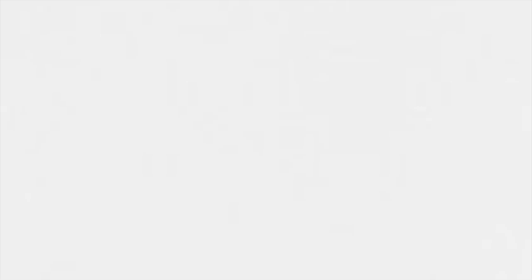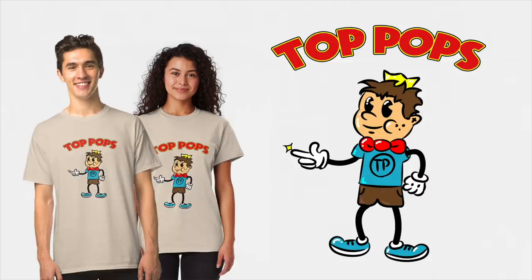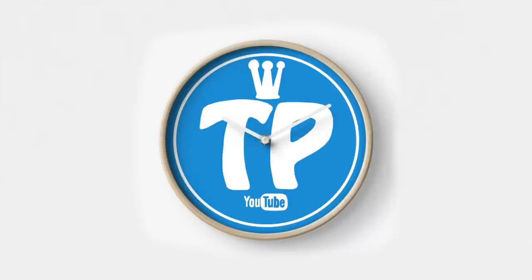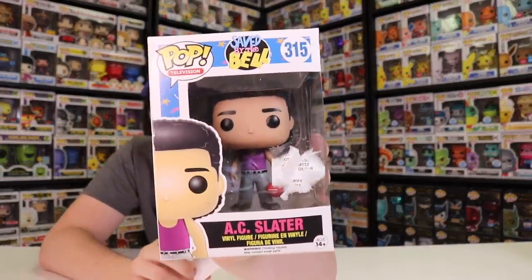Also, due to popular demand, we now have Top Pops merch. We have a bunch of different designs and the shirts come in 16 different colors — so there's literally a color for everyone. There's also phone cases, sweaters, and wall clocks. I'll have it all linked in the description below. One more thing — the sticker on the box was fine on top, but underneath there was one that was ripped off. So this one's going to need a window swap.